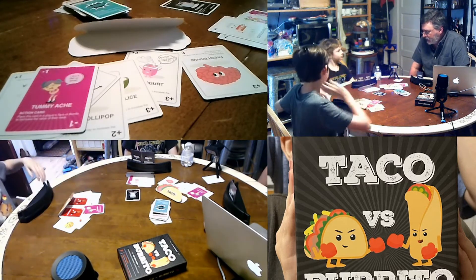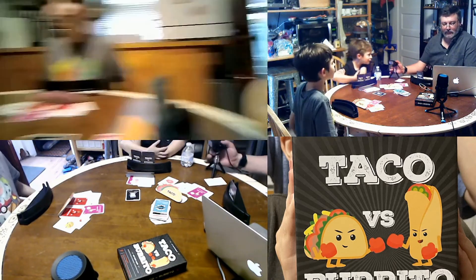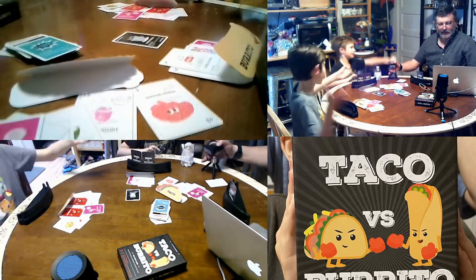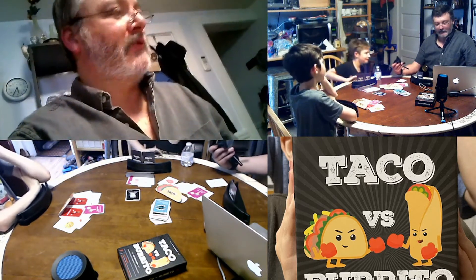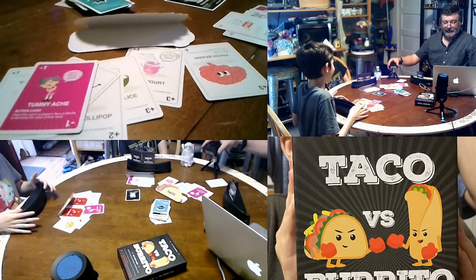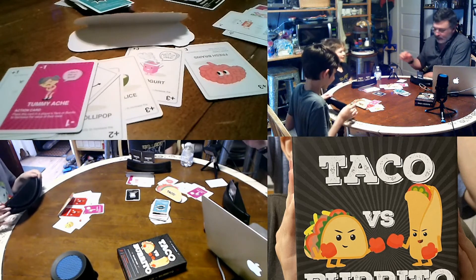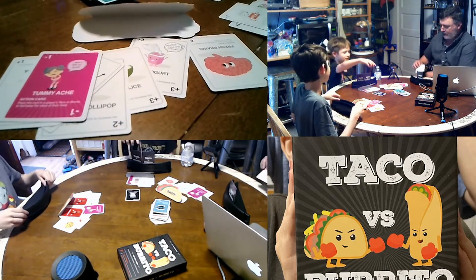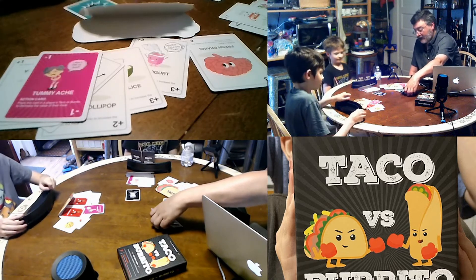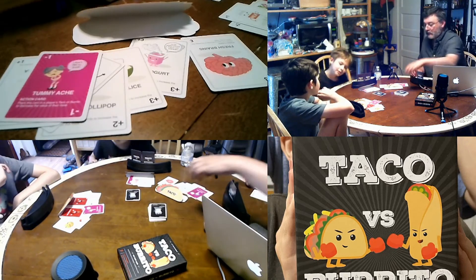What score are you going to give it? Two two. How about you, Thomas? Two two. And me — I give it a two two as well. So that's six out of nine. Should we call it six tacos? Maybe six burritos? Six out of nine is a pretty good game. I give it two brown cabbages.